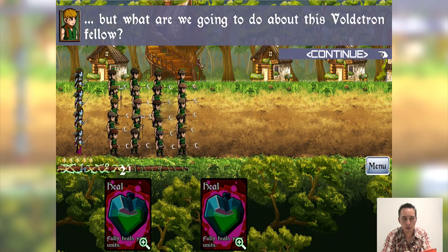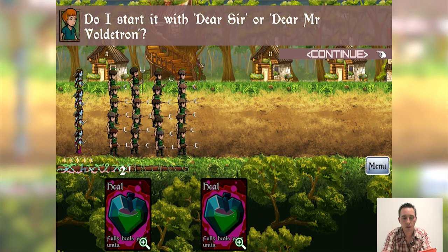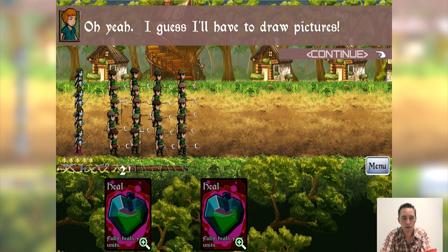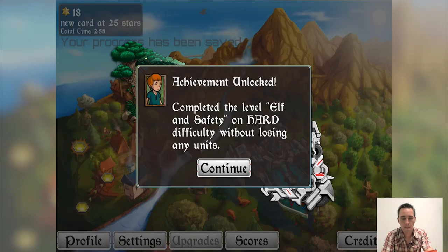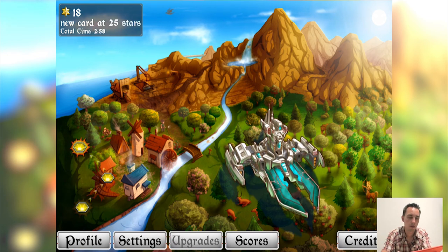'But what are we going to do about this Voldatron fellow?' 'I'm going to write a letter of complaint. Do I start it dear sir or dear Mr. Voldatron?' 'You can't write, Colvin.' 'Oh yeah — I guess I'll have to draw pictures.' We beat Elf and Safety on hard: five out of five waves completed and perfected, with a times-three multiplier giving us 15 new stars toward unlocking new cards. We also unlocked a card just for beating the level and an achievement for beating it on hard without losing any units. That's the first two levels — I'll see you later, maybe showing a harder level. Thanks guys.